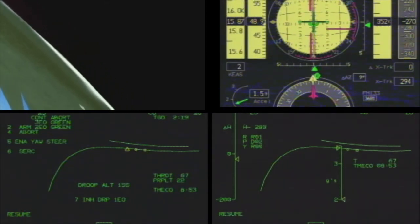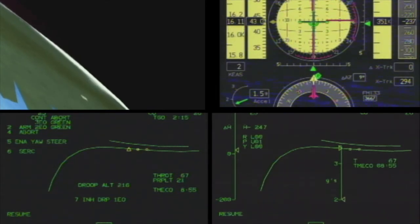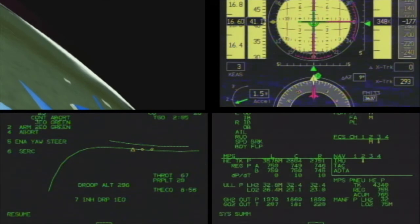We've lost DSC OF two and three. Copy. OF two and three are down. You can take the right owns to arm press now. Right owns to arm press. Good switch. Right down — something wrong with the center engine. Tell me what it is. Yeah, it looks like it may be stuck. Let's take a look. It's definitely stuck.